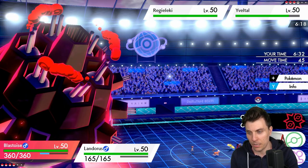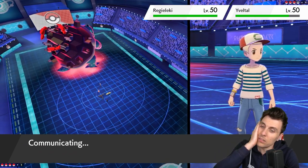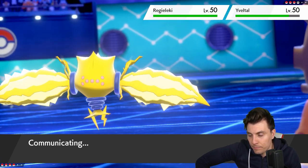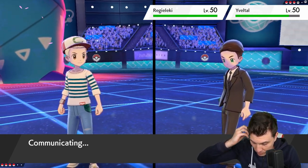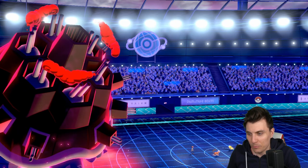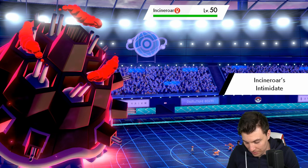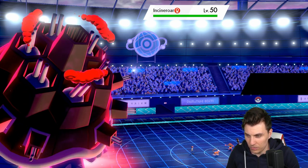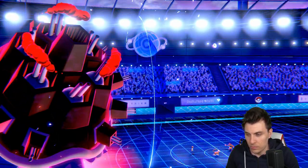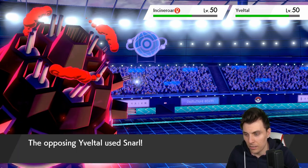Regieleki coming onto the field. It's difficult for my opponent — we can just Earthquake and Max out, and even if it's sashed it goes down. That just leaves Yveltal and Aleki to deal with at end game. I didn't expect the Sucker Punch from Yveltal, but it definitely made things easier for me. They're baiting us in to get rid of Landorus — it's not a bad play. Incineroar is coming in.